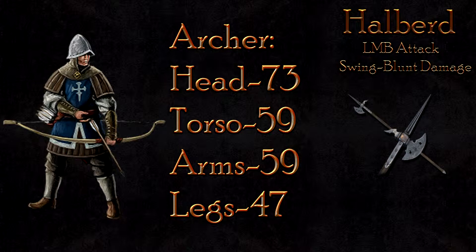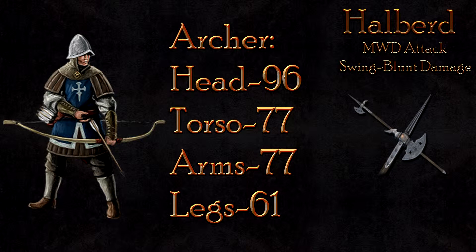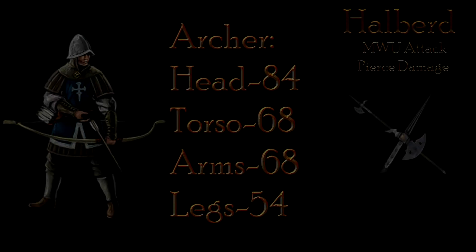The archer, when hit by the LMB, will take 73 damage to the head, 59 to the body, and 47 to the legs. The archer will ultimately fall in 2-3 hits. The Maul Down attack is significantly more powerful at 96 damage to the head, 77 to the body, and 61 to the legs — the archer will always fall in 2 hits from a Maul Down.